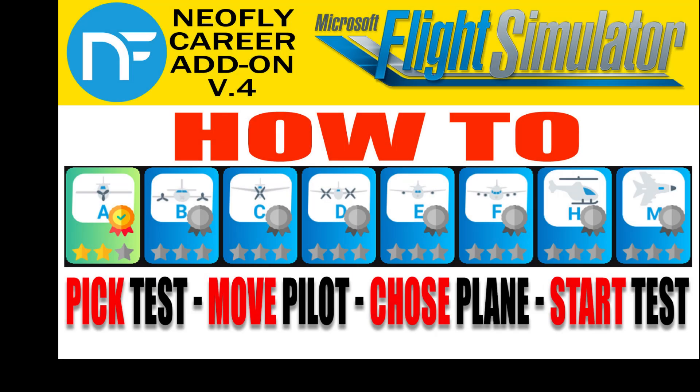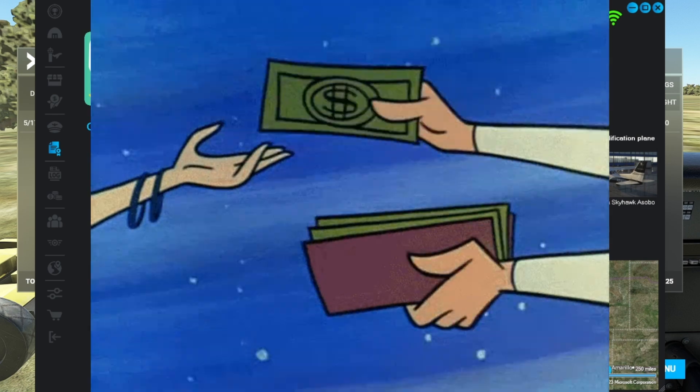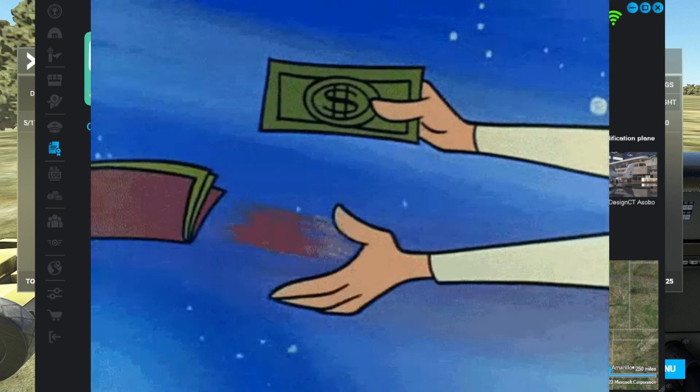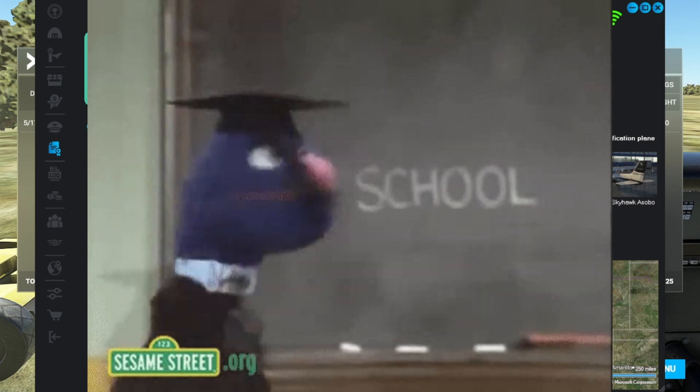At the moment, there's nothing in the NeoFly guide for version 4 that walks you through the steps to get a qualifying test set up — how to move your pilot, how to switch aircraft, and how to start it. This is creating a lot of confusion and frustration, especially when you get charged your hard-earned game money every time you try to initiate a test and fail to launch it. Let's clarify things right now so you don't waste a ton of game money like I did.